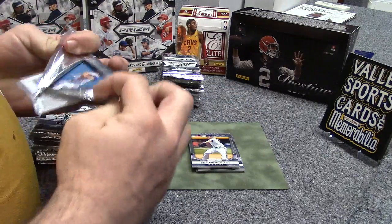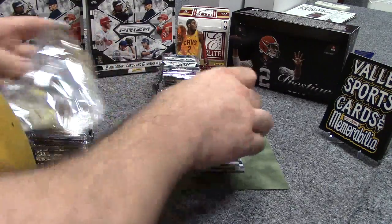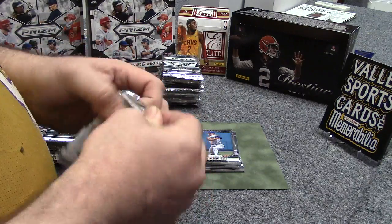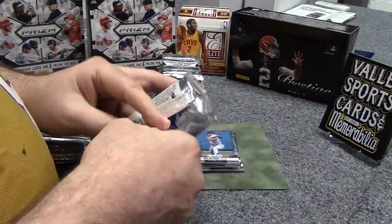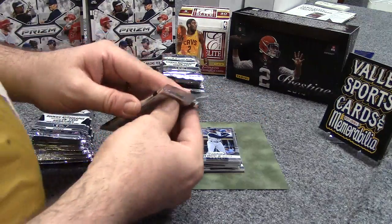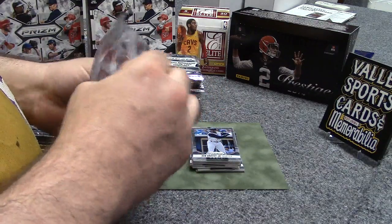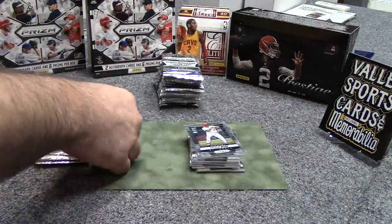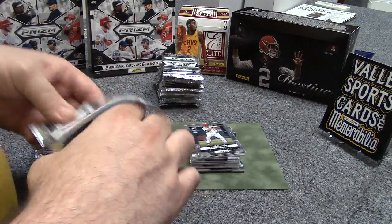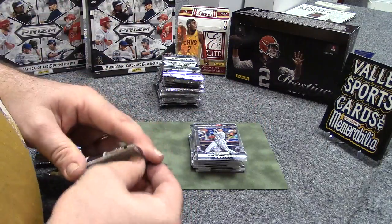These cards - what are you getting here? You get two autographs per box, which means we'll be pulling four autographs in total. You also have the purple refractors. I think we pulled a one-of-one Super Fractor - or Super Prism - in the last Panini product box we opened. That was pretty cool. This one came back from Beckett Grading with a 9.5 grade on a one-of-one.